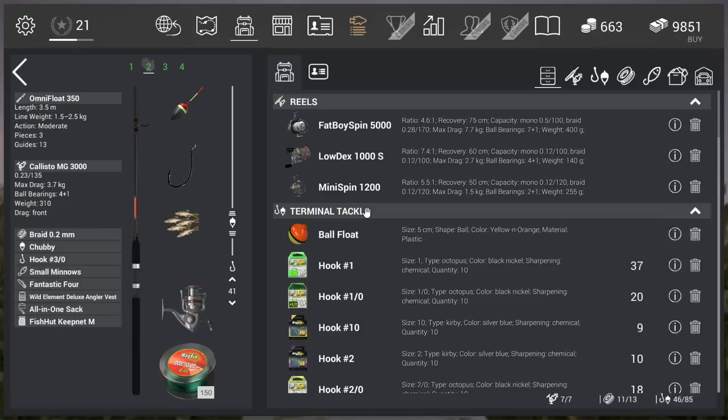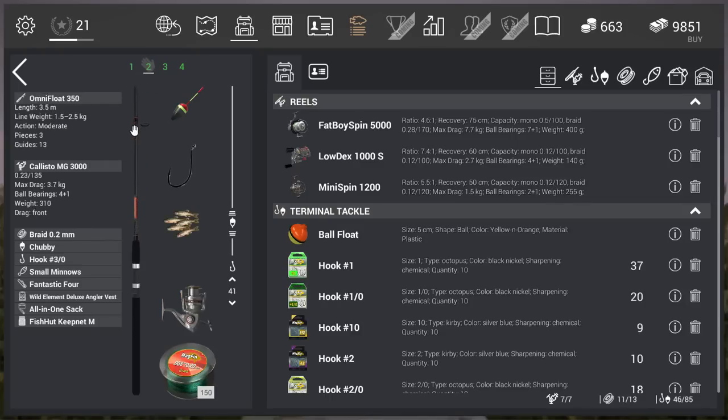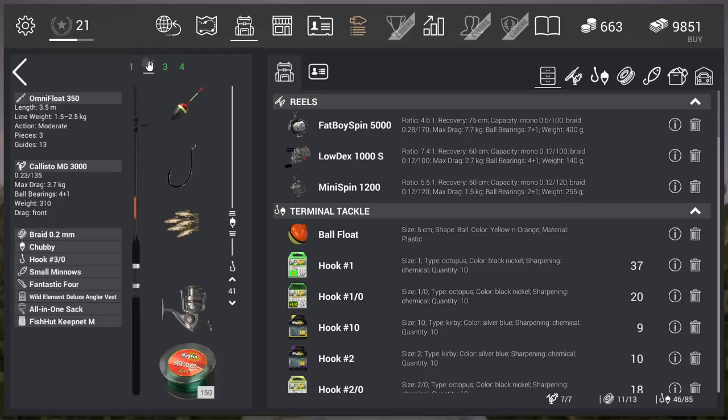So what did I do? I just went to the store and I got a lot of low level gear — the Daily Float, the Omni Float, I think level 6 gear. There isn't really a problem with that gear — the rods, the lines, the reels, the bobber, it's all okay. You can all acquire it at low level. But the main problem is of course the hook.